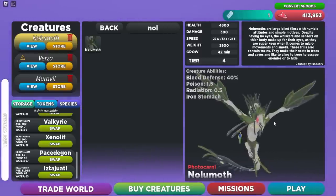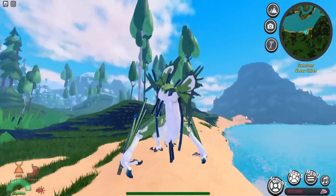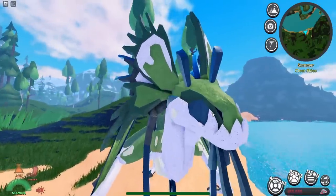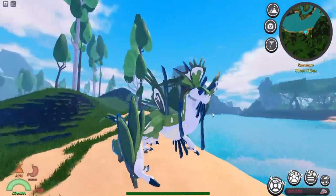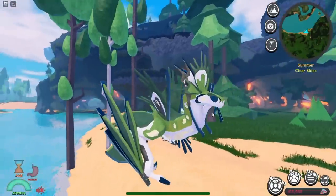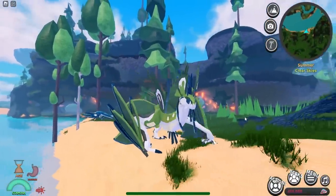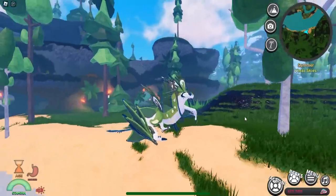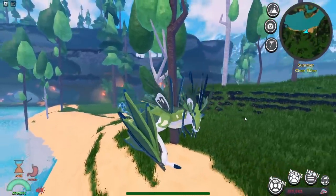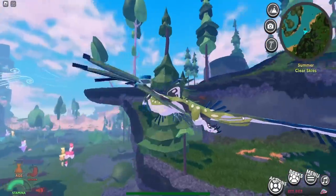We've spawned in as the Nolumif — it is really cool and it does have no eyes since it's blind, but it has super sensitive whiskers sensitive to sound and movement. Look at the walking animation — it's a really cool creature and you should definitely get it. It's only 1,500 mushrooms from the rotation store.